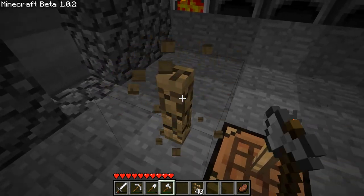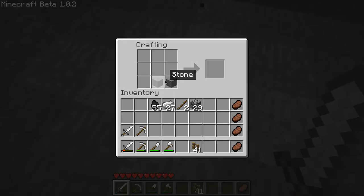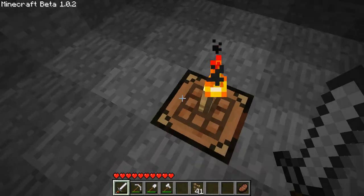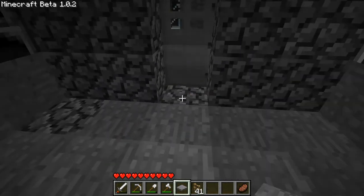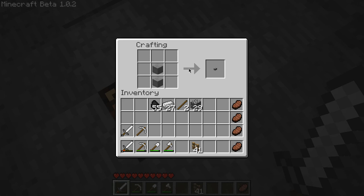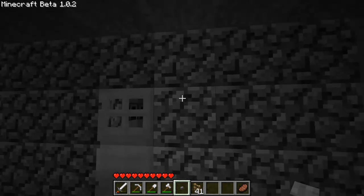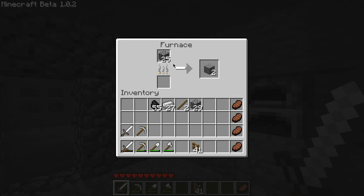There we go! That is not correct. Got a pressure plate to go there. What about buttons? How do we make a button? Okay, that makes sense — kind of. Let's just put it there. Yeah, all is good.